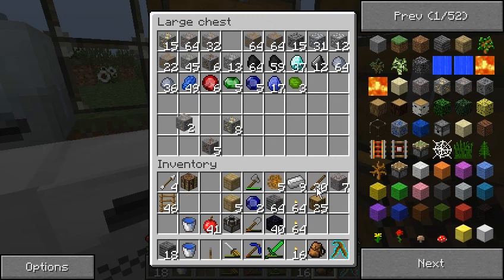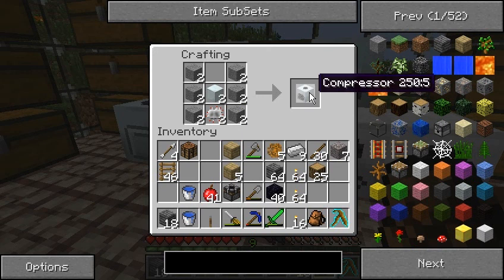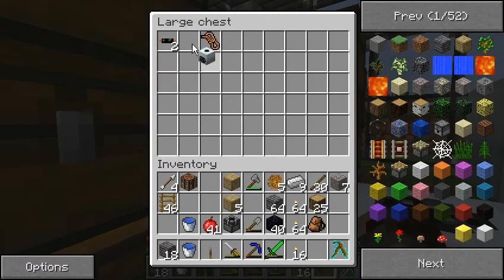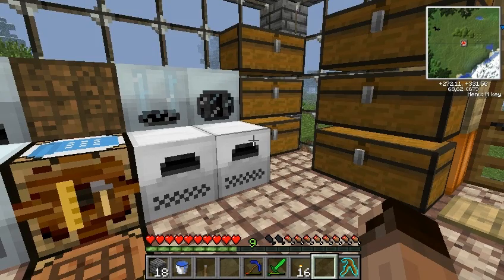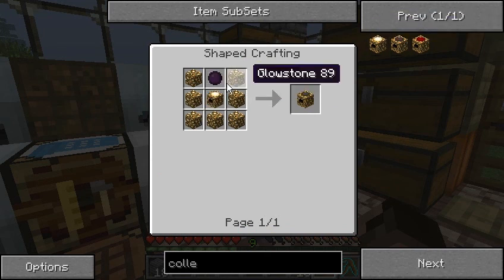Let's start crafting. I prepared two compressors — I think at the same time I did those macerators in the background. One of them is going here and the other is going to be in here, because I'm going to use it for a recycler later on. Okay, so now what? Let me think about this.